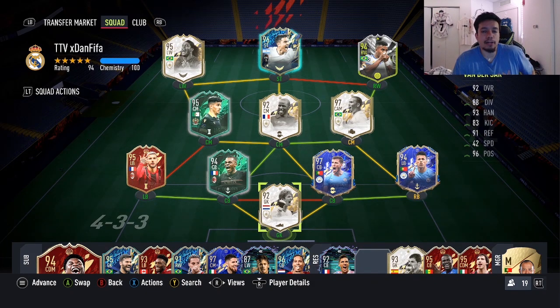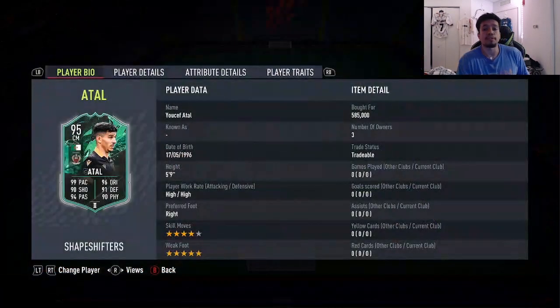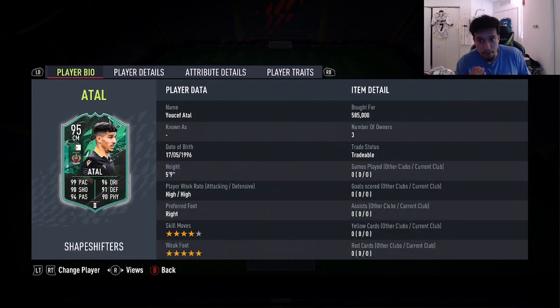Hey YouTube, what's going on? It's your boy Dan coming with another player review. For today's player review we're going to review the 95-rated Shapeshifters Yusuf Atal. The card was extinct earlier but the price got updated, and we bought it for 585,000 on the Xbox market.